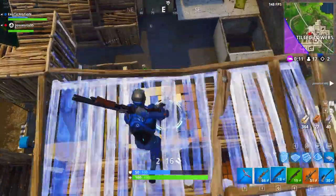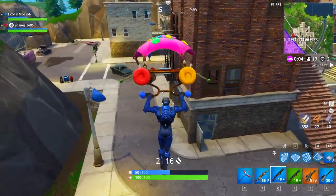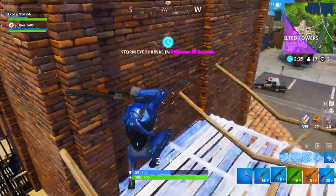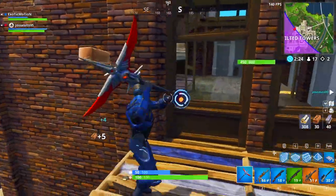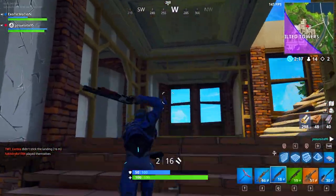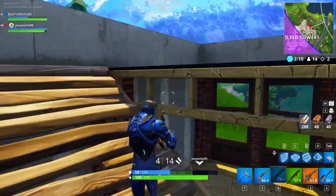Starting off with the hardest one — it's probably going to be Search Chests in Salty Springs. This one's probably going to take the most amount of time just because it's literally the start of the week. The weekly challenges at the start are always hectic; there's everybody trying to land there. Everyone's trying to complete these challenges as quick as possible, so it's going to be crazy packed at Salty Springs. But with these tips, you guys are going to be able to get probably 2 to 3 chests knocked out in just one game, then die and do it again. You only have to do that 3 games — under 10 minutes to complete that challenge.